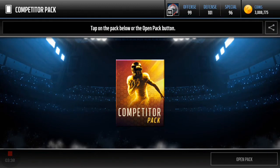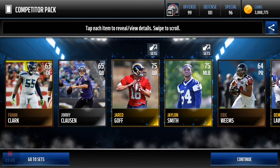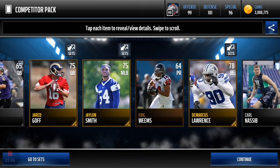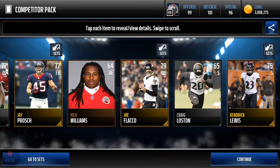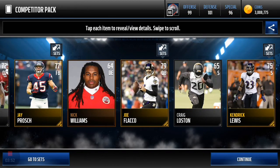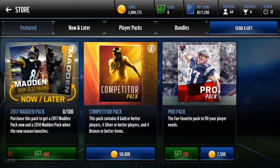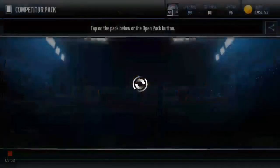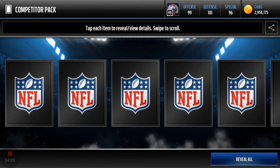We're getting elites, we should be able to fill out the team pretty nicely. This right here should make it four competitor packs. Another Joe Flacco, and then DeMarco Murray. Last one — fingers crossed, hopefully I can get an elite QB. If not, I'd definitely want an elite running back.